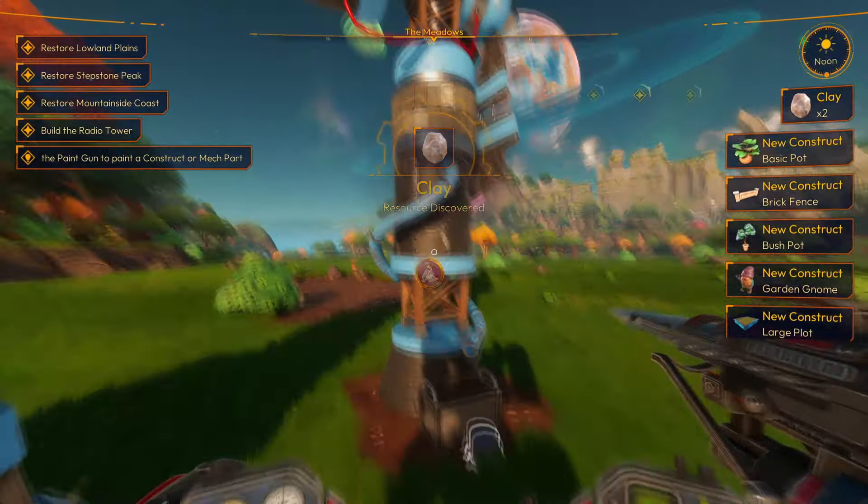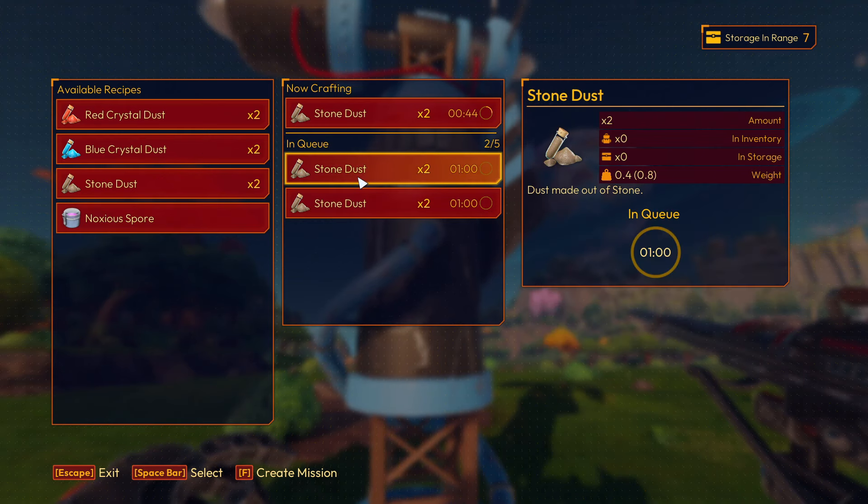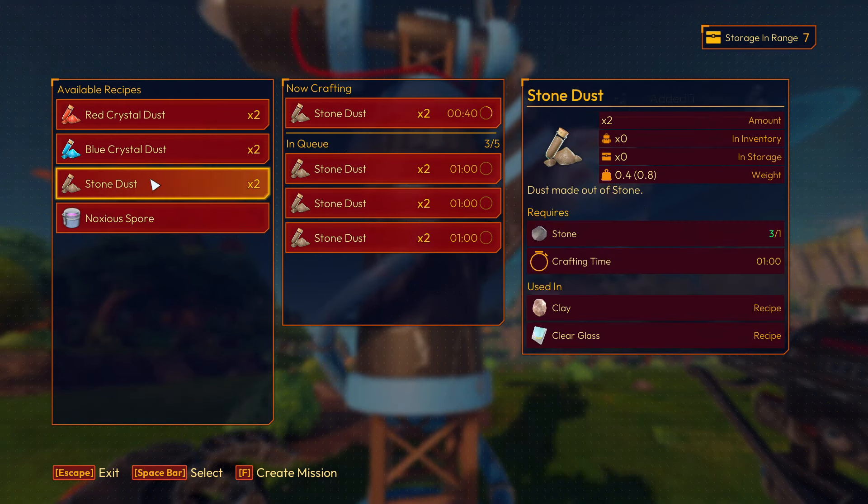What you want to do is go to this thing right here, the grinder, and you want to grind out some stone dust. All you need is stone to make it.